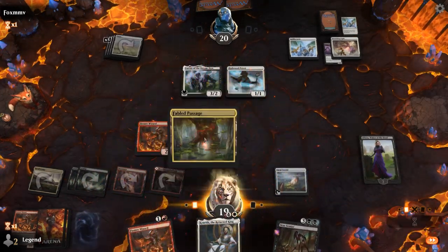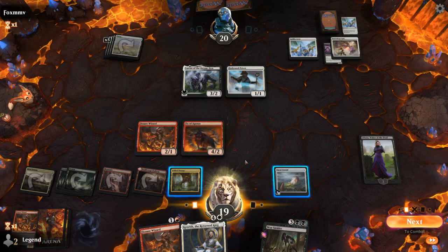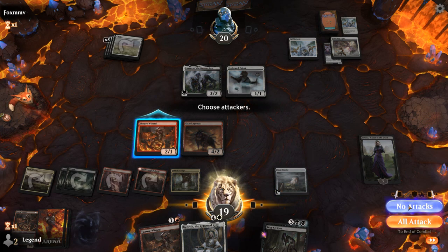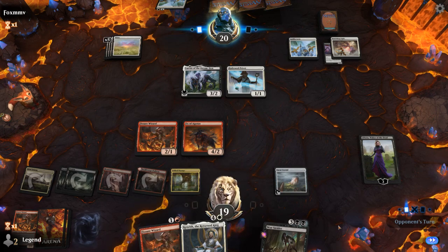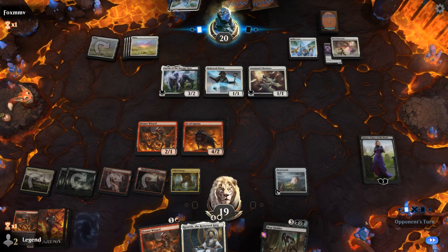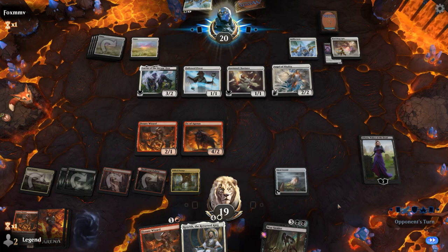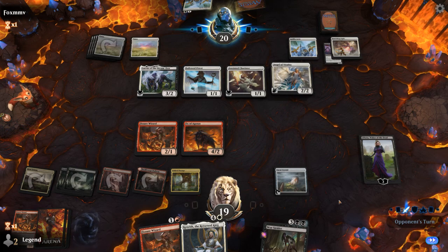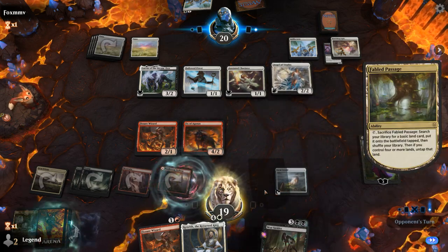Do I want to play Fissure Wizard? I'm not discarding Kenrith, so it's just adding a 2-1 to the board. I might be better off holding the Wizard in hand so I can maybe discard it to Liliana if we draw another good card. Don't see Anointed Chorister in life gain decks very often. And an Angel of Vitality — opponent's got one card left in hand that we're going to make them discard here, but maybe it's something they can get back with Lurrus.